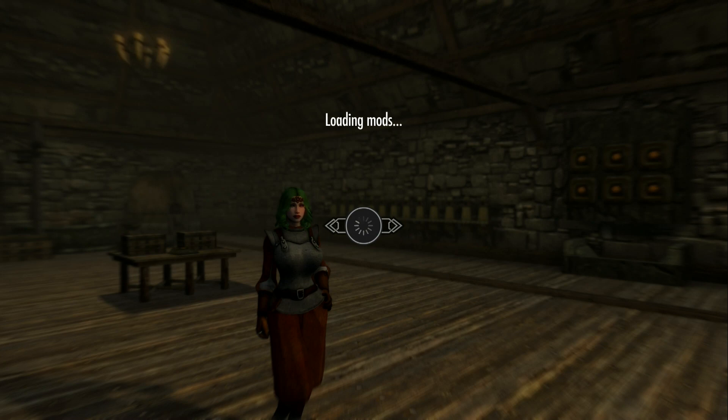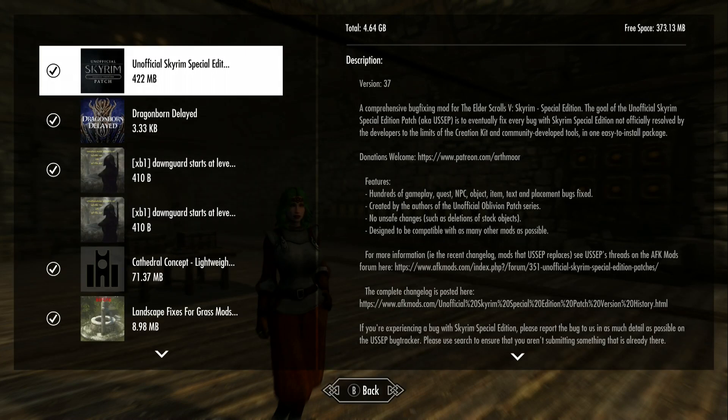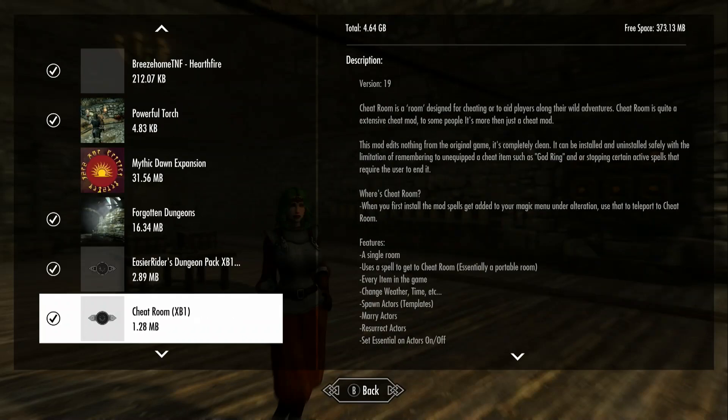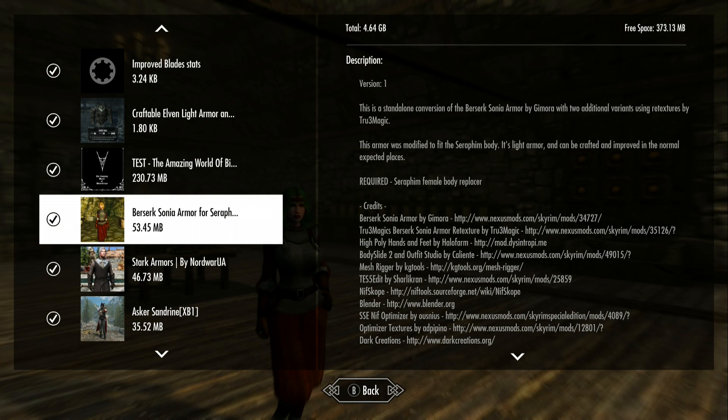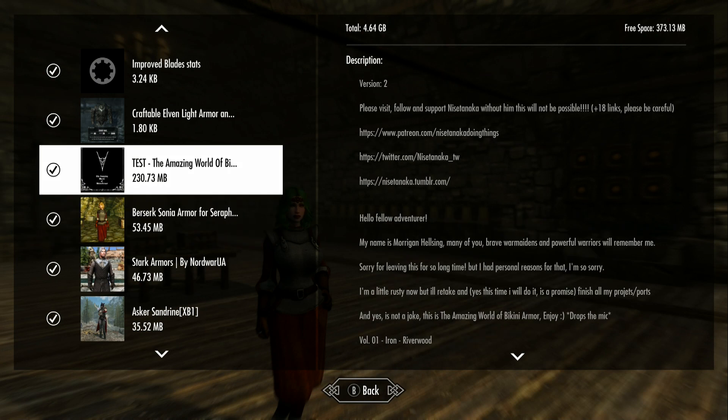Hello, hope you're having a wonderful day. I saw something new today in Work in Progress — you might have noticed it in a previous video of mine. I've been avoiding Work in Progress mainly, but I decided to try a couple of WIP things, and this is one of them: it's The Amazing World of Bikinis from Morgan Helsing. I thought we would do a little test.